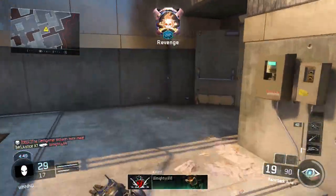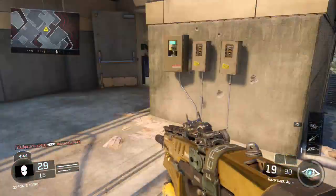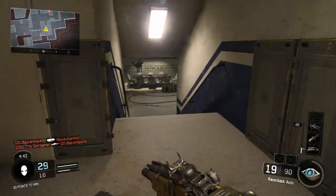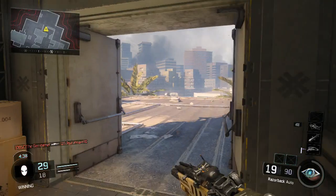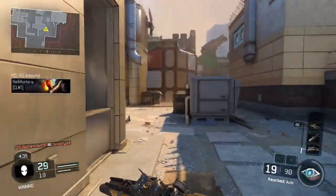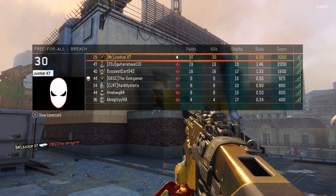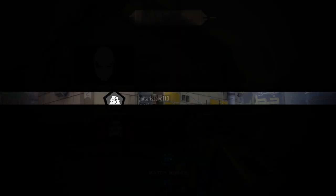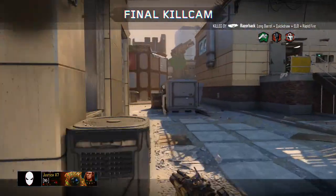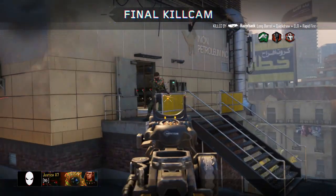Even with this layout you're still going to be at somewhat of a disadvantage, but far less of one — simply because it is harder at longer distances to stay on target since you're using your right thumbstick to jump as well as to aim in certain situations. But in short to medium range it really does help, just like that final kill right there. You will find it helps you out quite a lot, so I hope you guys give it a try and let me know in the comments how it worked out for you.